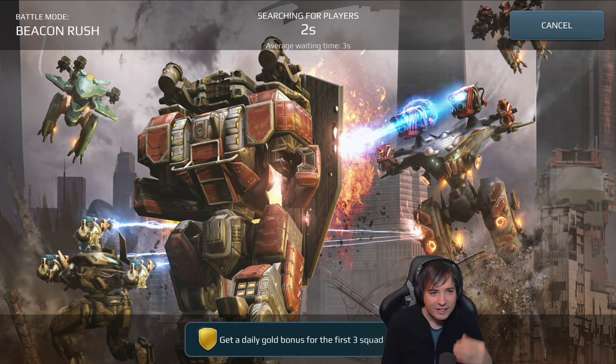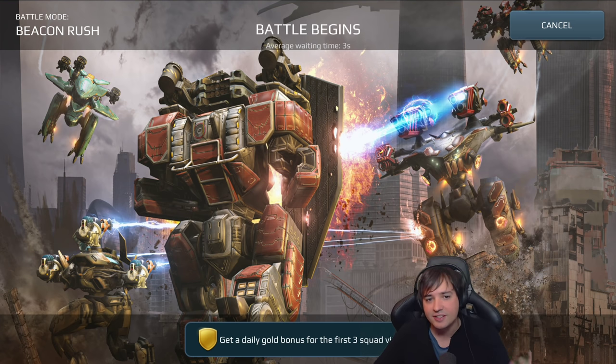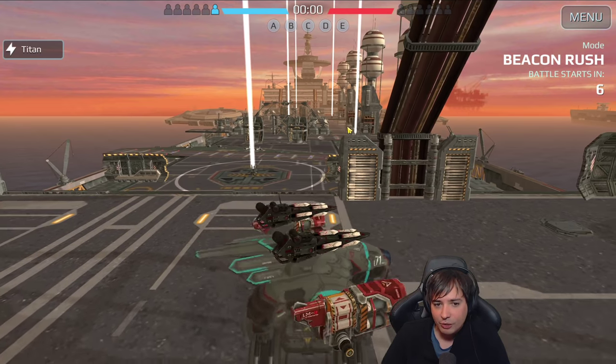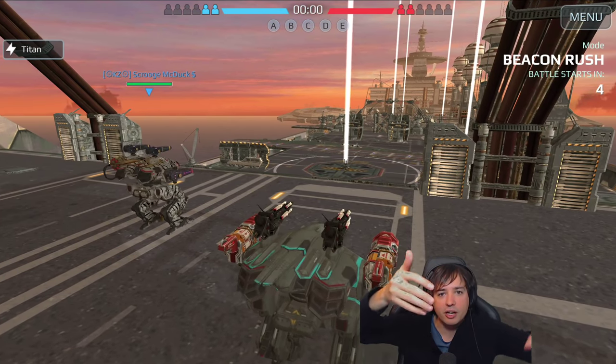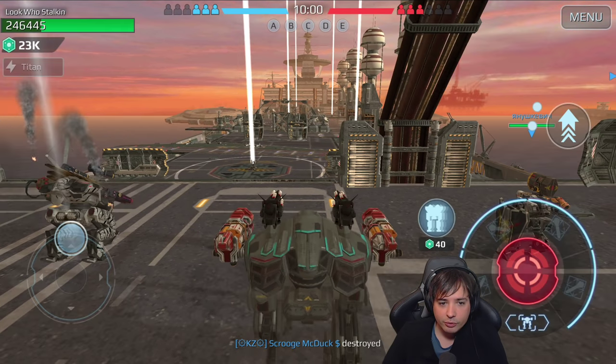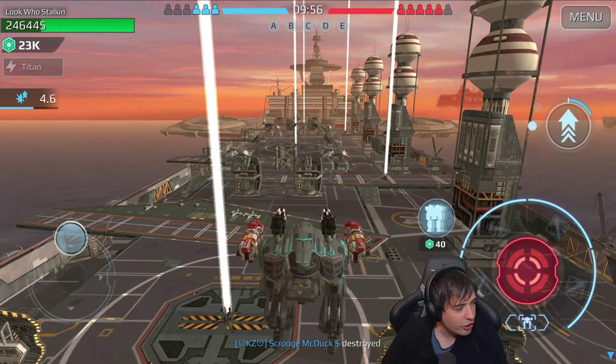I want to show you guys how insane you can make this movement ability that the raven has — the constant jumping — to make the Vortex and Aphid more effective in hitting very accurately by coming in from higher above. If somebody is going to attack, you can jump backwards and escape. And you can even capture some beacons here with a raven. And that's what we're going to do here, ladies and gentlemen.